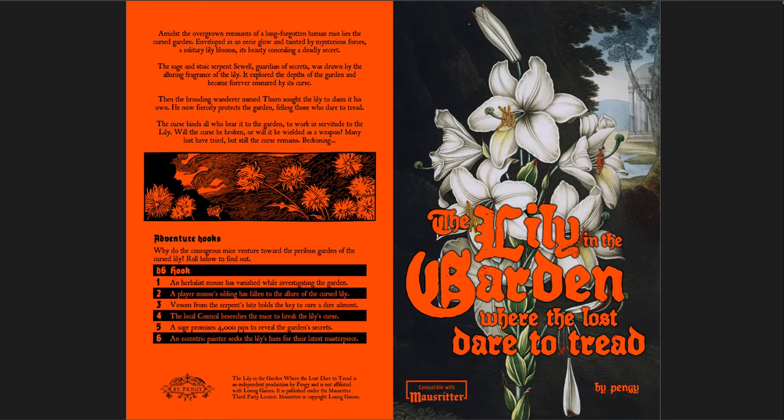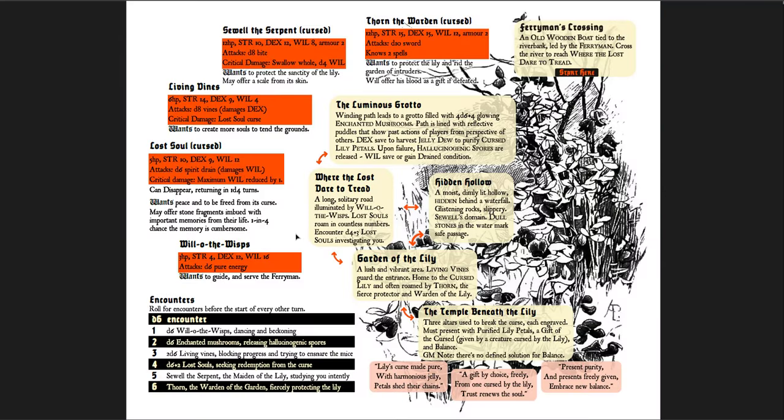Why do the courageous mice venture toward the perilous garden of the cursed lily? Roll below to find out — so a bunch of different hooks that you might have. And then you get the adventure itself. The red text is the monster and its stats. Now note this is designed for the Mouse Ritter adventure, so the sorts of creatures you're dealing with are appropriate to that game — Willow the Wisps, a Lost Soul, a Ghost, Living Vines.